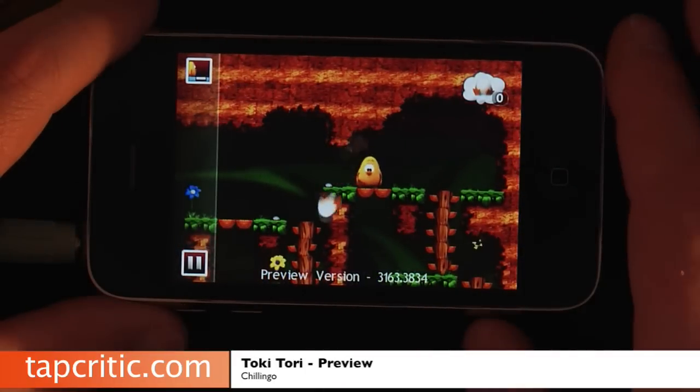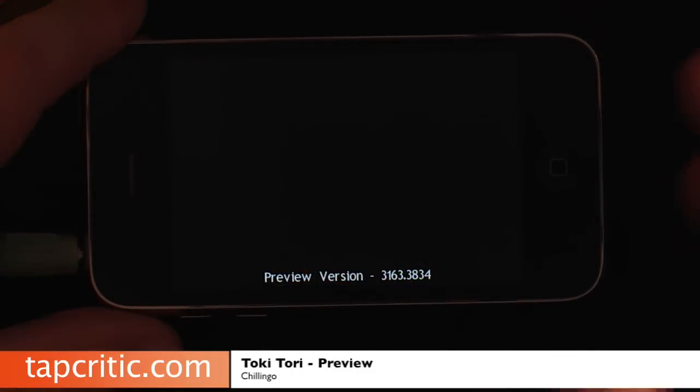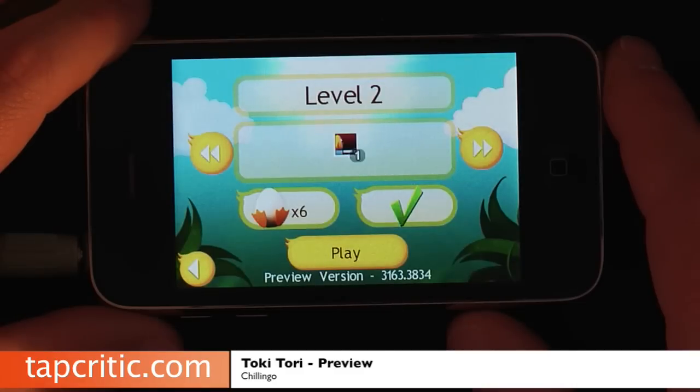So that's it, that's Toki Tori. This game looks like it's going to be a ton of fun. It's by Chillingo, and once again, this is just the preview version. I think they said this game will have 80 total levels once it launches on the iTunes App Store. So look for this game — it looks like it's going to be a ton of fun. This is Mr. Pence from TapCritic.com, and we'll see you soon.